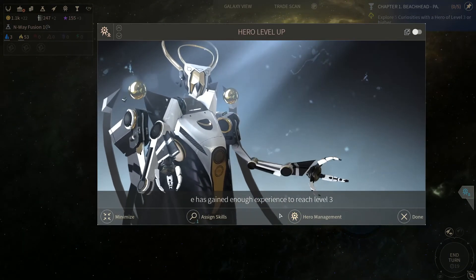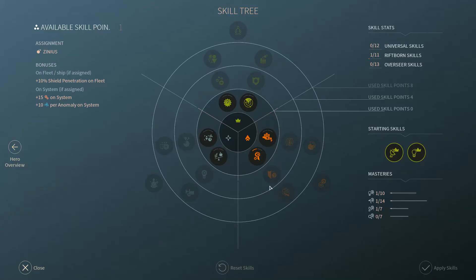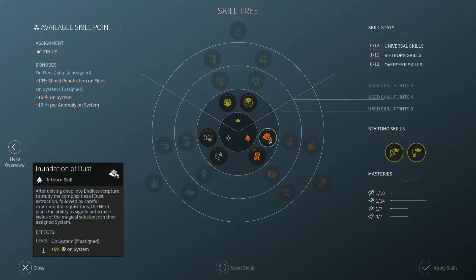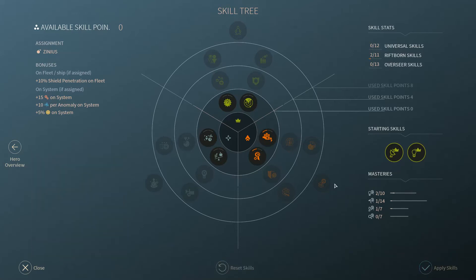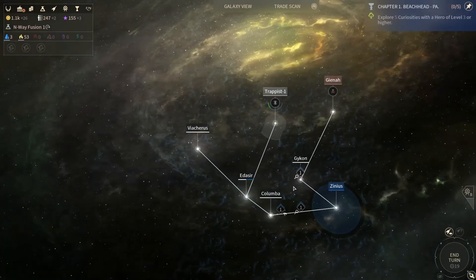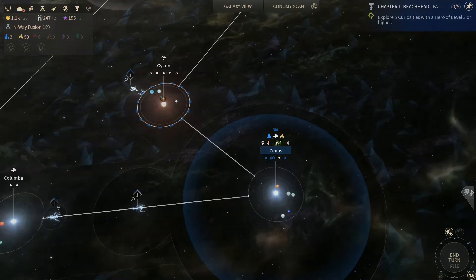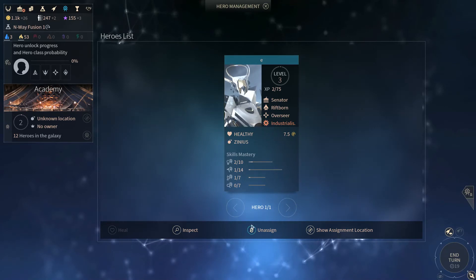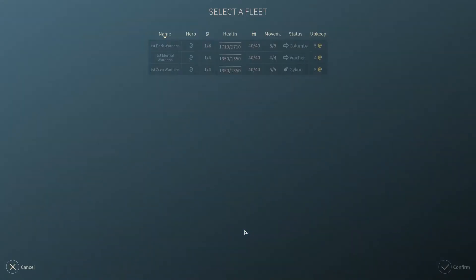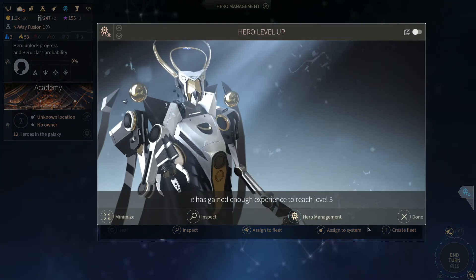Our hero has finally leveled up to level 3. Let's assign some skills — with a Z. We're going to need to start paying for stuff now, so we'll add plus 5% dust. On the other hand, we can now send this guy out because he's level 3. Do hero management. Unassigned, assigned to a fleet. Apparently we can't do that, so we have to unassign him first and then maybe next turn we can assign him to a fleet.